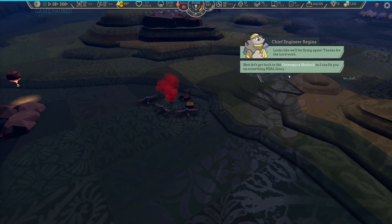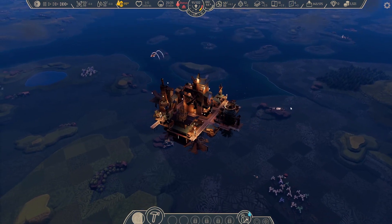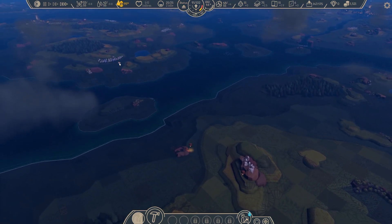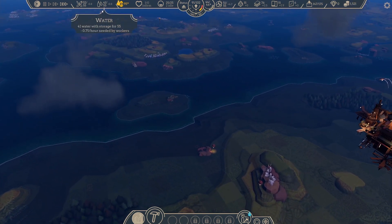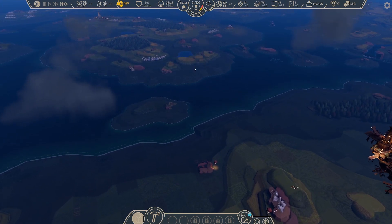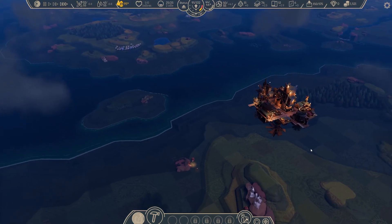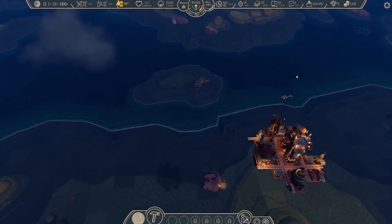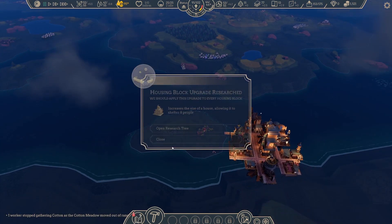Looks like we'll be flying again — thanks for the hard work. Let's get back to the Aurinspire sky dock so I can fix you up something real fancy. We'll just head on right back to Aurinspire. We will need to get some more water along the way, so I'll probably hit up this lake on the way back. I think it's a good idea to progress the main quest line, because that's going to probably help us out the most.